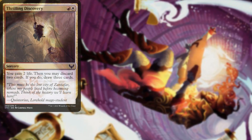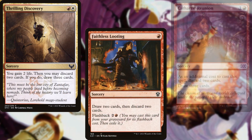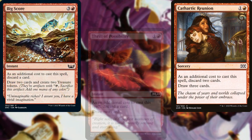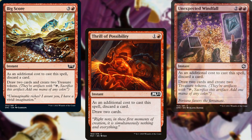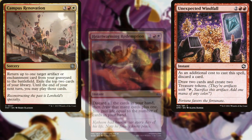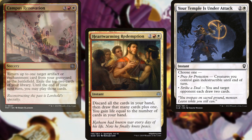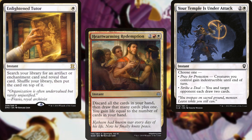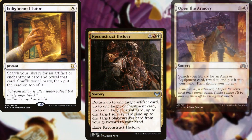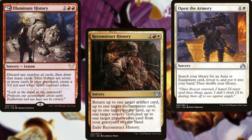Thrilling Discovery, Faithless Looting, Cathartic Reunion, Big Score, Thrill of Possibility, Unexpected Windfall, Campus Renovation, Heartwarming Redemption, Your Temple is Under Attack, Enlightened Tutor, Reconstructing History, Open the Armory, and Illuminate History help us to dig through our deck and find answers and win conditions.